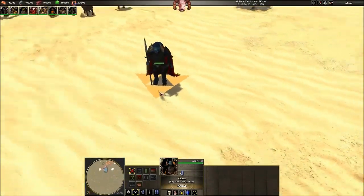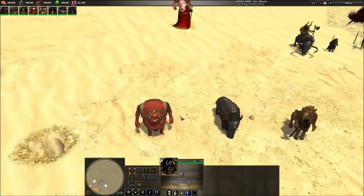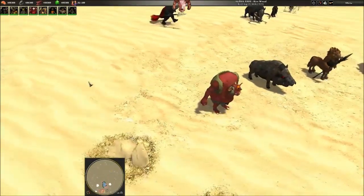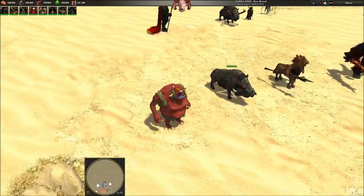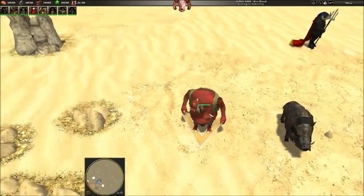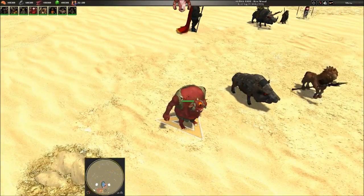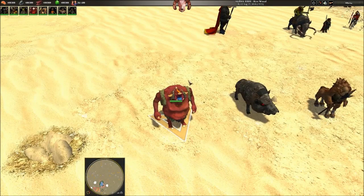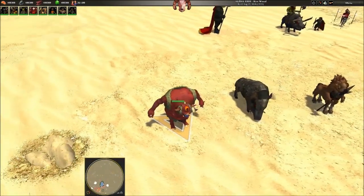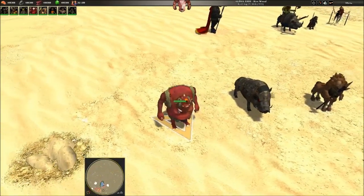Ganon is probably my second favorite hero you can pick as the Moblins, although I don't particularly care for his hero unit. His hero unit is the Hinox from Breath of the Wild, but since I already have a Hinox for the Moblins based on the A Link to the Past design, these guys are called the Boko Noxes — 'Boko' generally referring to smaller Blin creatures, because this guy is a lot smaller than the normal Hinoxes.